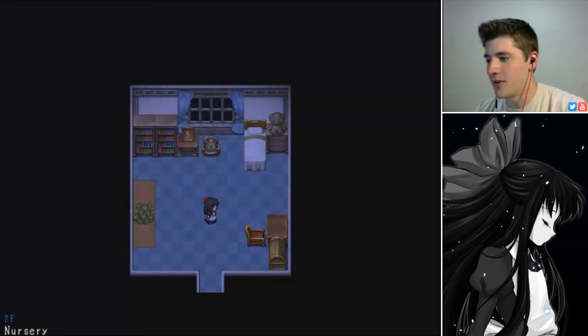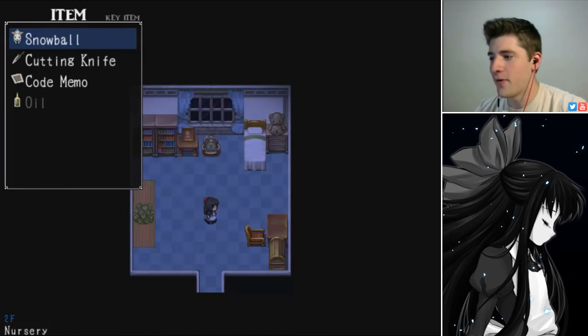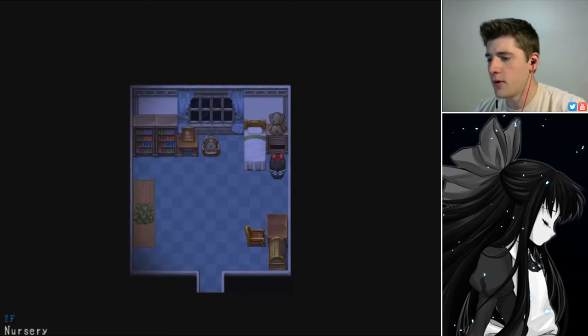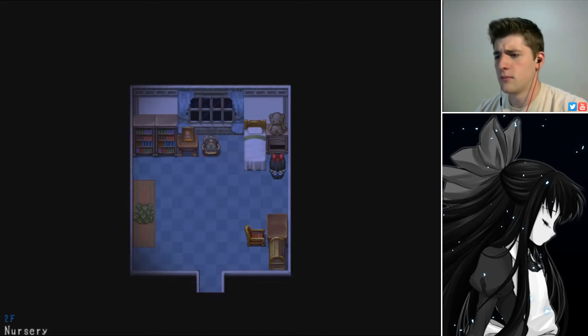In our menu we currently have a knife, code memo, oil, and Snowball — all in our pockets, I assume. Something up with this teddy bear? Something in the drawer. Cat's corpse is inside! We're just going to keep that there.